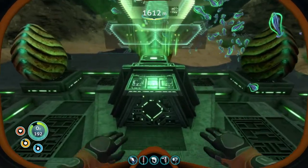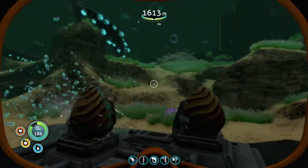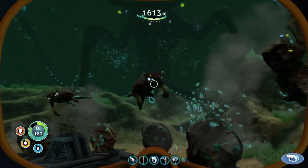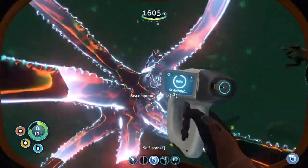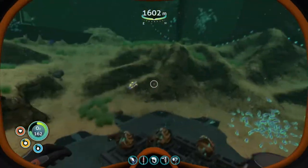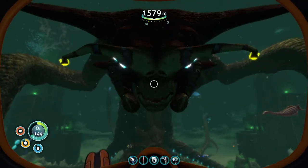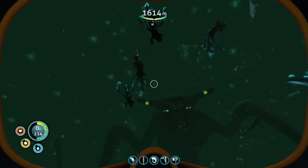We just broke our wrist somehow — that was interesting. But we have a single hatching enzyme. Let's take this down and see — hopefully we only need the one. She's looking at us like we're all set. Is it just one? Okay, there they go — they're coming out. They're kind of cute. Hang on, we can scan these. Sea emperor juvenile — it takes a long time to scan them. Will they have broken free? What does our girl think about that? Is she happy? I'm surprised she's not saying anything right now.